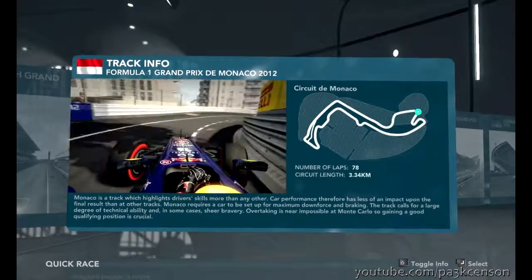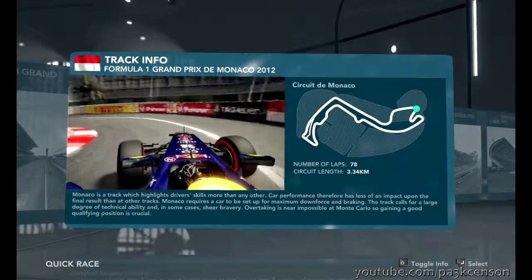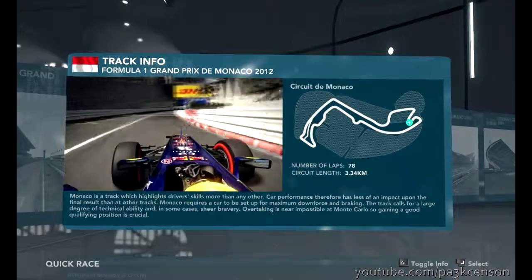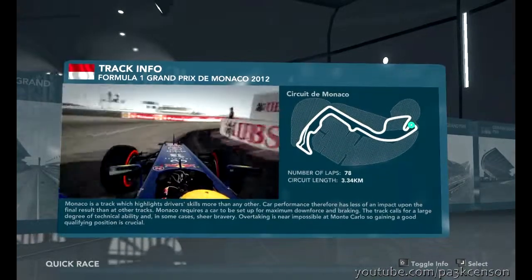Very easy to lock the inside right as it hangs in the air around Turn 5. Down towards the hairpin — first gear. Hug the inside corner as much as you can, then straighten up before turning right and using that curb that's available on the right-hand side.